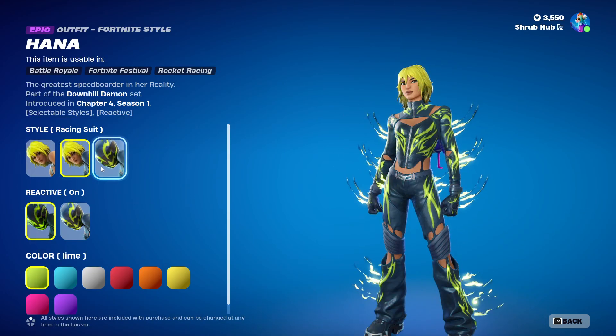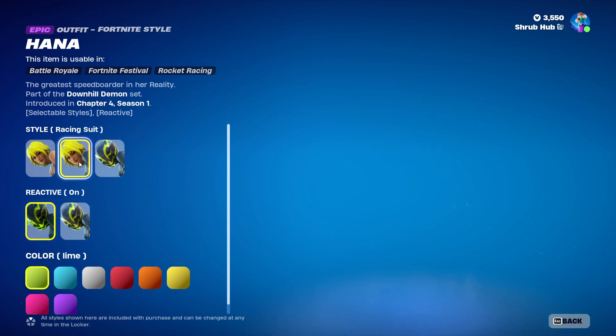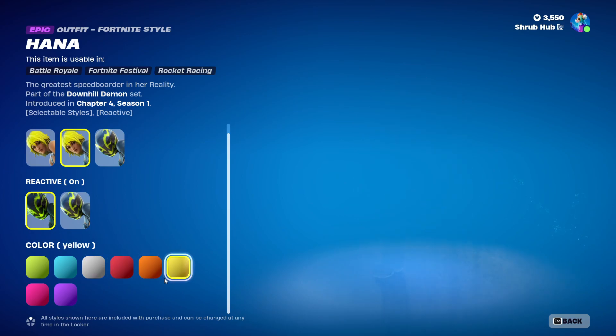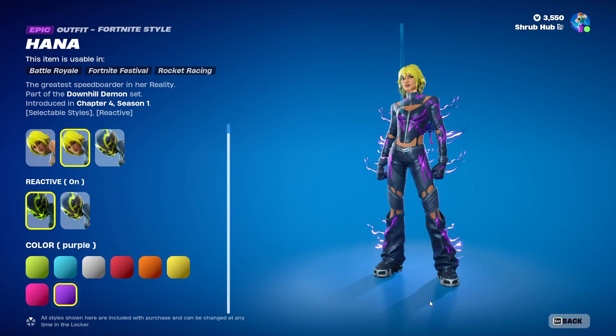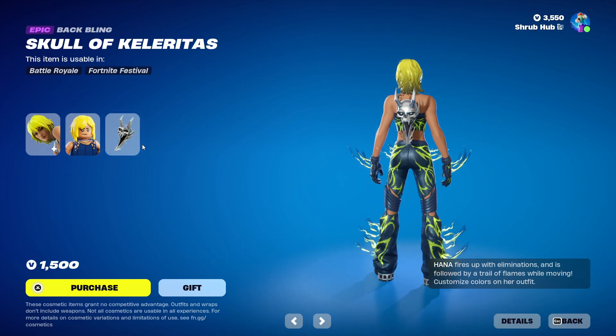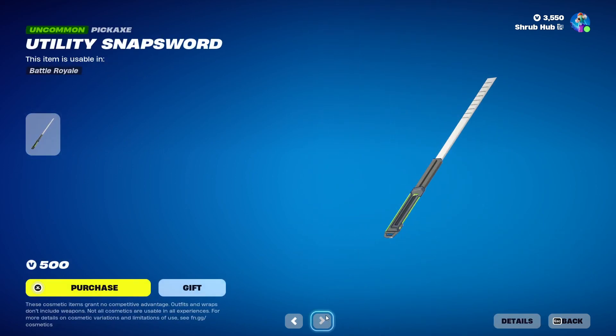Then we have Hannah, back from Chapter 4 Season 1. She has the Racing Suits and Crash Test edit styles, and you can turn her reactivity off. She has the teal, white, red, orange, yellow, pink, and purple edit styles — she's a pretty clean skin. This is her Locker style and she comes with the Skull of Kelturus back bling and the Utility Snaps pickaxe, also from Chapter 4 Season 1.